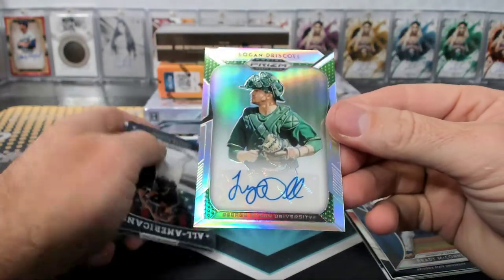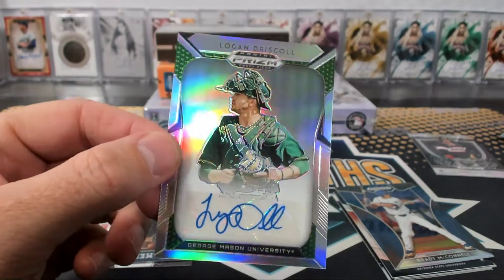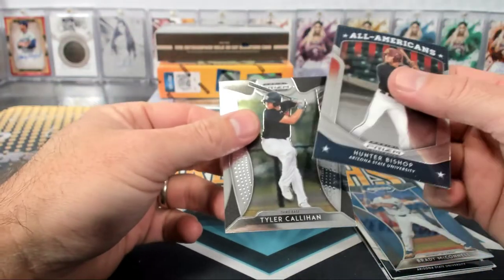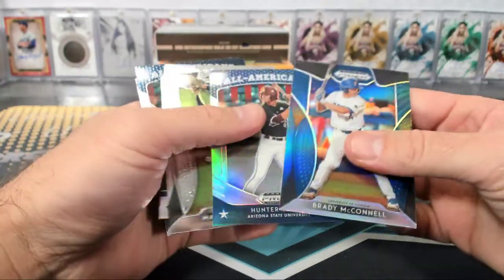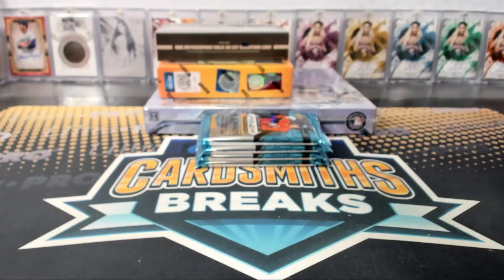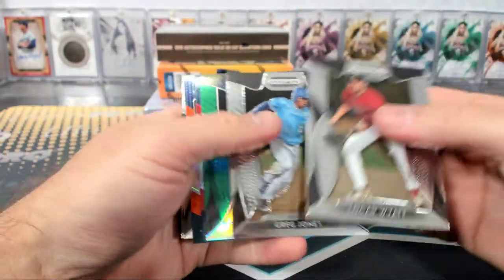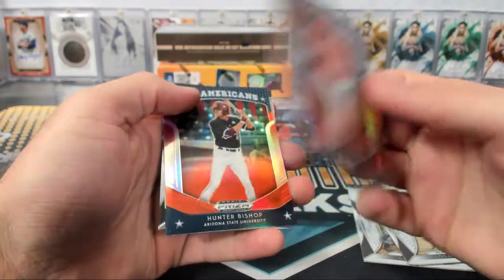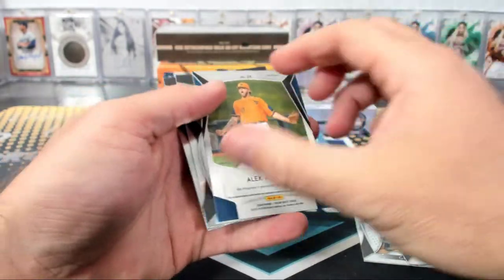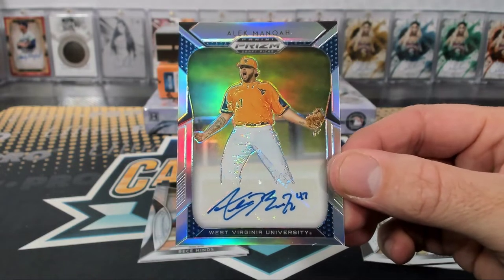And the first autograph is Logan Driscoll, George Mason. Do I have that guy on my sheet? Yeah, San Diego Padres. Hunter Bishop, Tyler Callahan. I think just the Bobby Witt Jr. numbered to 75. Greg Jones, green Rutschman All-American. Red thingy Hunter Bishop All-American — those aren't numbered. Alec Manoa, sorry, Toronto Blue Jays 11th overall pick, good picture.